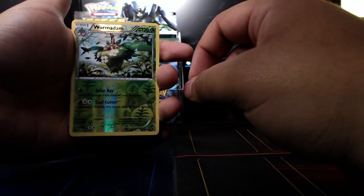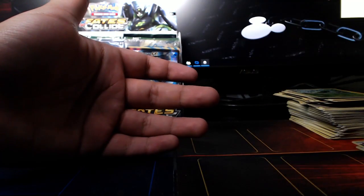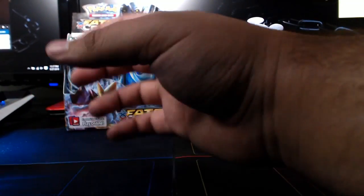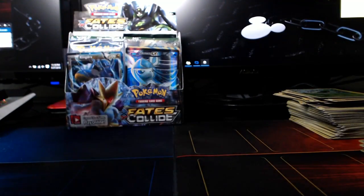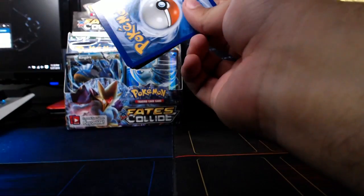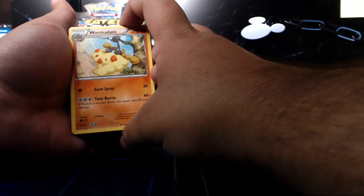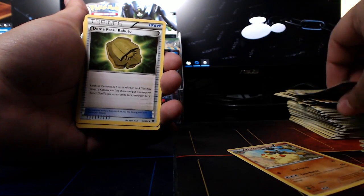We got a reverse holo Wormidam — I think I've now officially seen all three different Wormidams. Our rare in the pack is a regular rare X-Pod, which we haven't pulled yet, so that's good. I don't mind pulling non-holo regular rares if I haven't pulled them yet and they're not dupes, because I do need to get all the cards for the set. You need the regular rares because they're part of the set.